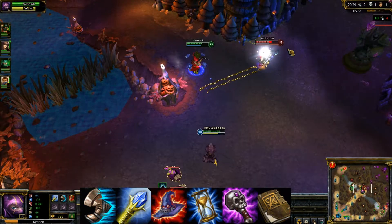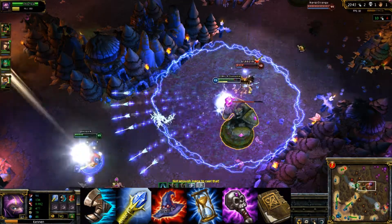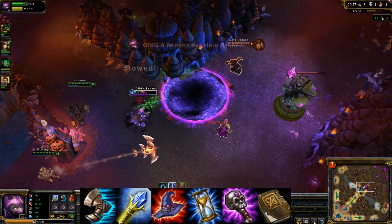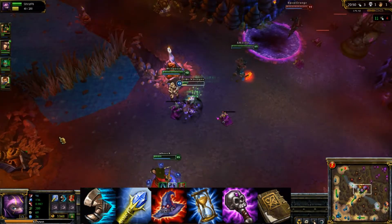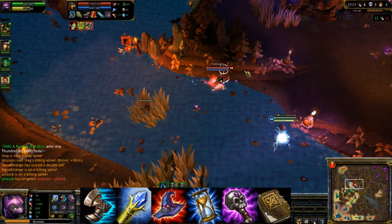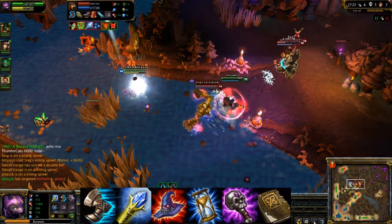You're going to want to get Sorcerer's Shoes for the extra magic penetration, then a Rylai's Crystal Scepter to slow down enemies after casting a spell, while also giving you 400 health for survivability. Follow that up with Rabadon's Deathcap to give you lots of ability power plus a unique passive of 30% bonus ability power.